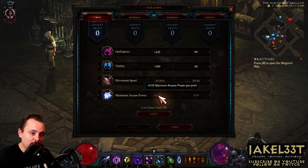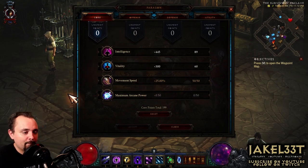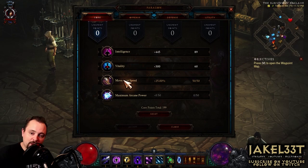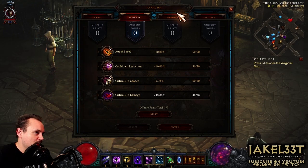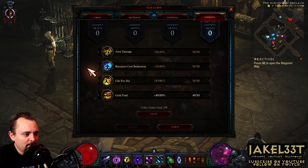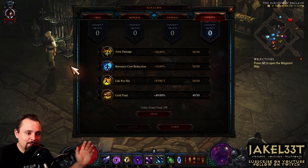Now, if you're not already at 800 paragon — or even 700 or so — everything you pick in each tab is going to be a priority to maximize the effectiveness of this build. For the Core tab, first max out movement speed and then do an even trade-off split between Intelligence and Vitality. You don't want any movement speed on your gear, so get it all from Paragon. For Offense, go cooldown reduction first, then crit chance, attack speed, and then crit damage. For Defense, go life, armor, resist all, then life regeneration, for survivability. For Utility, go life per hit, area damage, resource cost reduction, and then gold find. Prioritize life on hit because when you're outside of Archon, you want to be able to keep yourself up. But if you're already at 800, just dump everything in — you're good to go.